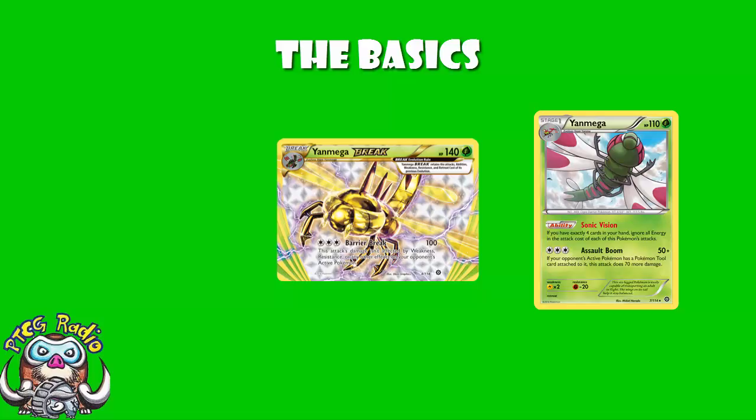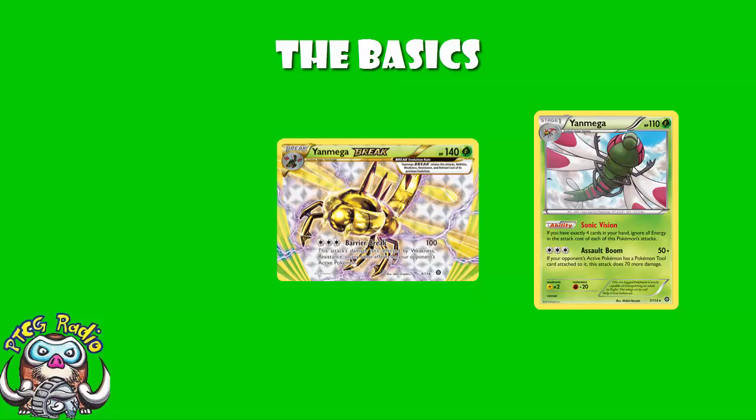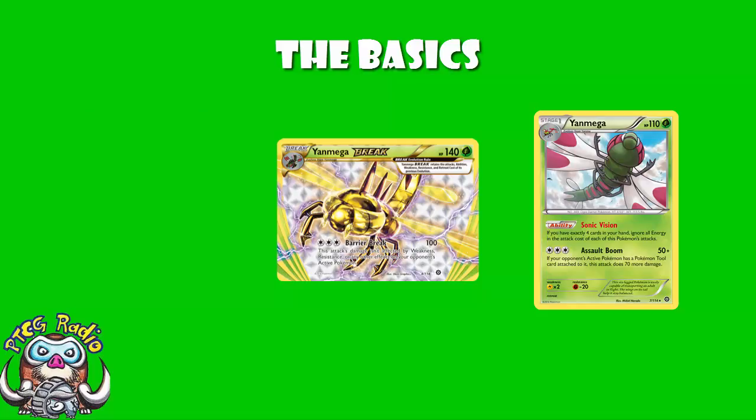Once you Break Evolve Yanmega, you go up to 140 HP, and you gain the attack Barrier Break — still free. This attack's damage isn't affected by weakness, resistance, or any other effects on your opponent's active Pokémon. 100 for zero energy is awesome, much better than Charizard. You do run into the slight issue that if you come across something like a Lycanroc that's weak to grass, you're still not getting a one-hit KO. As a lovely bonus, Yanmega has free retreat, and free retreat is always good.